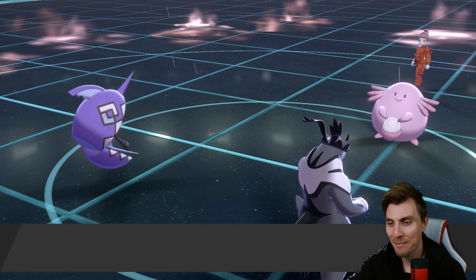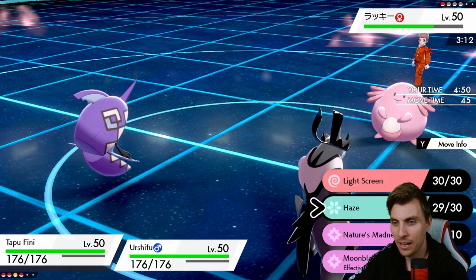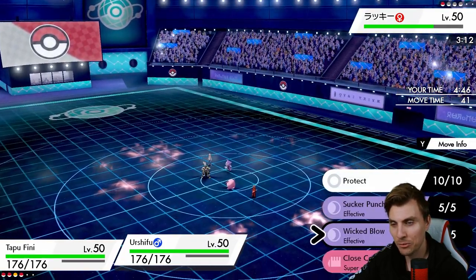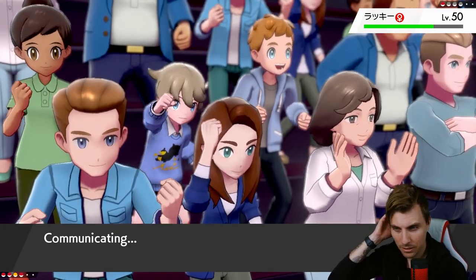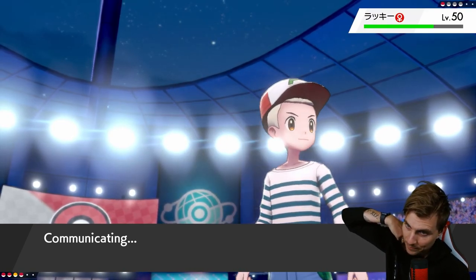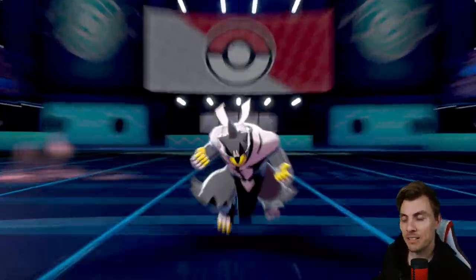Hooray — we're going to get to finish this in good time as the rain stops. Fini is just the best as the Encore ends. We go for Moonblast and Wicked Blow — Close Combat maybe gives a little bit more, nah. My opponent is crying — it's what we like to do to Chansey, isn't it friends?